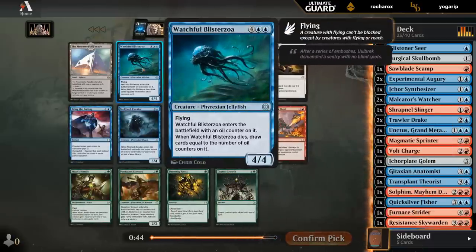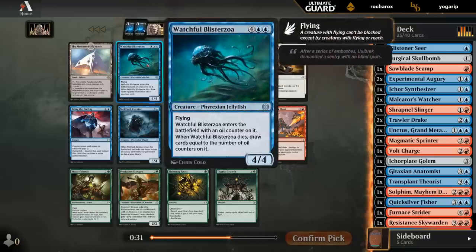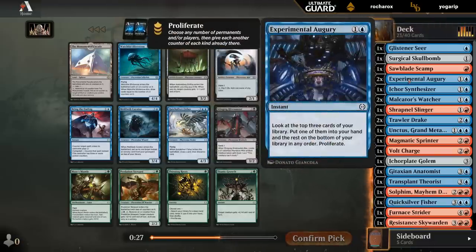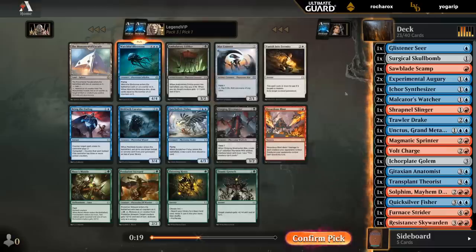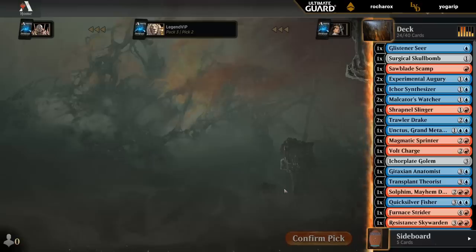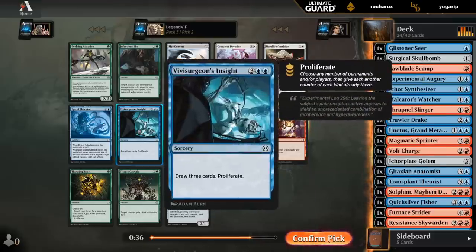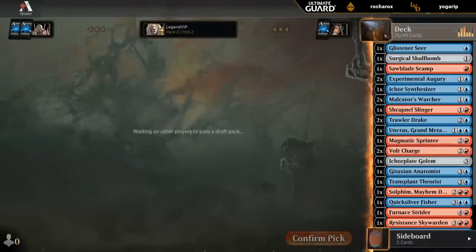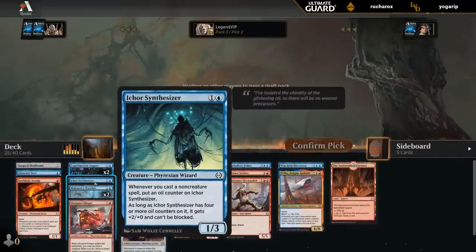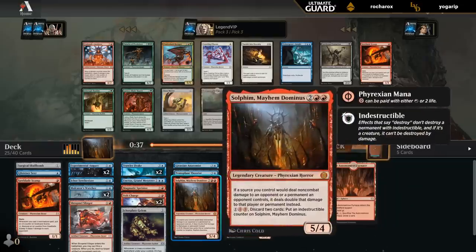Pack three: Watchful Blisterzoa opens things up. Monument could be playable in our deck but might even wheel. Hesitant to add a colorless land without mana fixing. Blisterzoa is great, especially with extra proliferate from Augury. Hoping to wheel Bring the Ending for some interaction. Another Volt Charge — pick that up and hope to wheel Insight as a card draw effect. Looking at our curve, we can get a better idea of what the deck looks like. We're rounding out nicely.